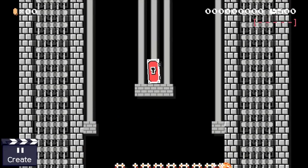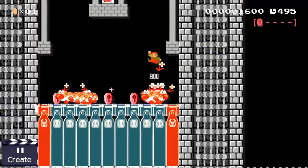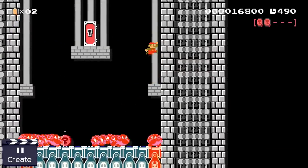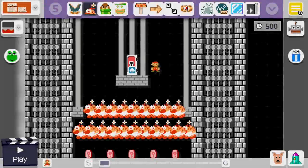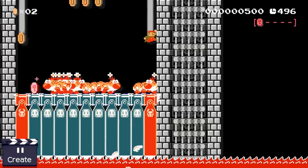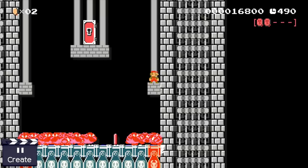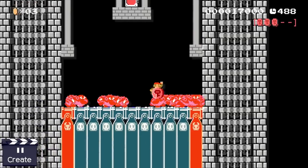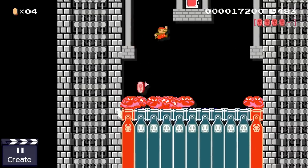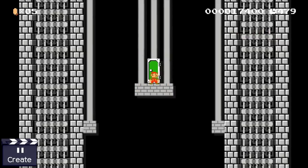First let's take a look at a couple of designs where touching the floor is lethal for Mario. Here we have a small mini game — there are wigglers wiggling on the floor, and their movement seems a little bit weird for reasons we'll look at in a moment. If Mario touches the floor in this stage, something horrible happens: the ceiling collapses and munchers drop on his head. So Mario's only chance to escape is to collect the five red coins without touching the floor once.